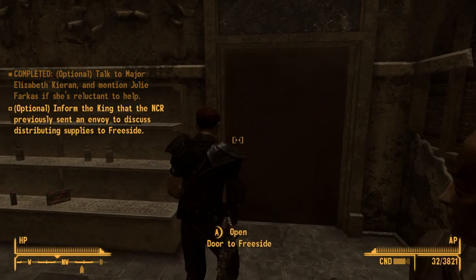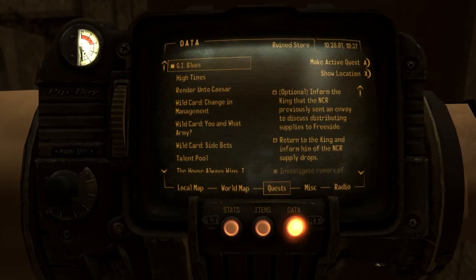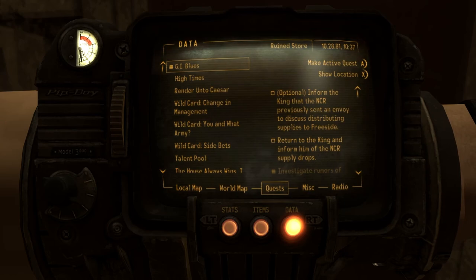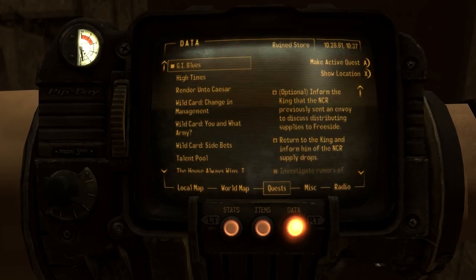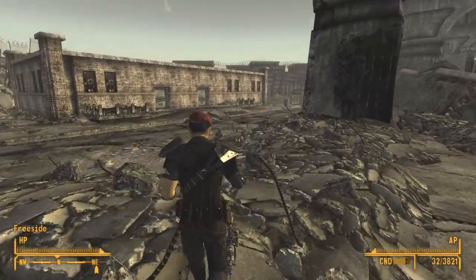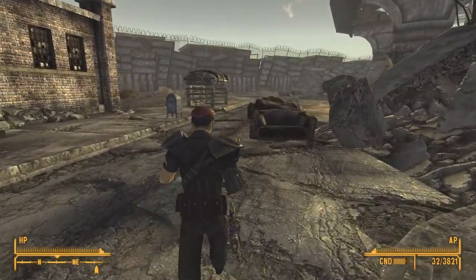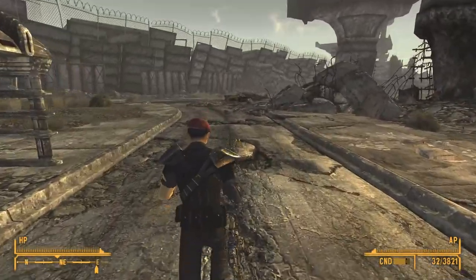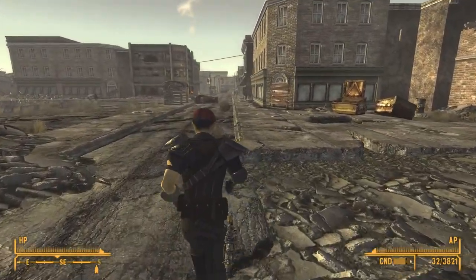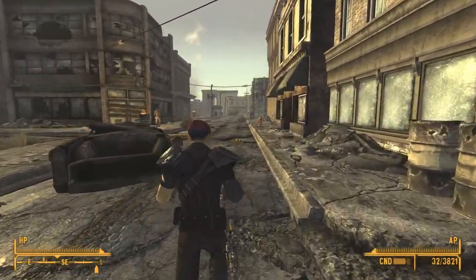Interesting developments. Now I gotta inform the King. The main task is to return to the King and inform him of the NCR supply drops - but there's also an optional objective to inform the King that the NCR previously sent an envoy to discuss distributing supplies to Freeside. We're gonna do the optional portion because it's pretty important - it doesn't sound like the King ever knew about these supply drops that were actually going to go to all of Freeside, not just the NCR people. Maybe we could squash all the beef right here.